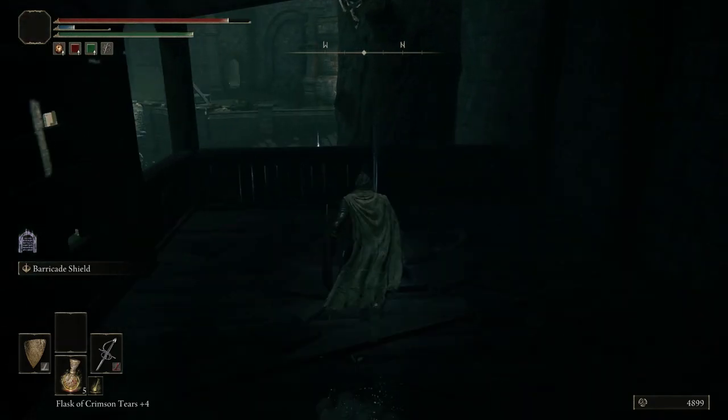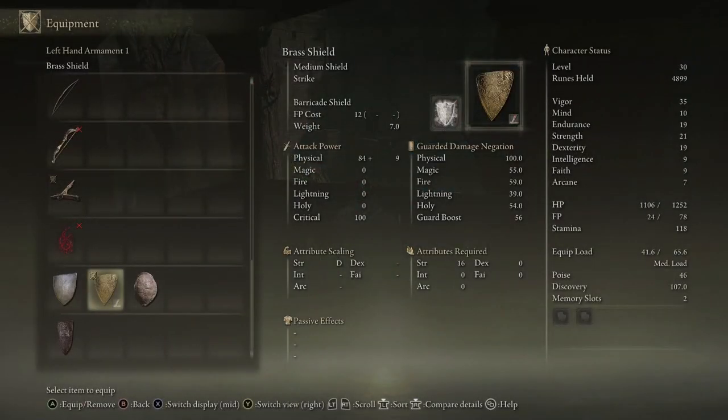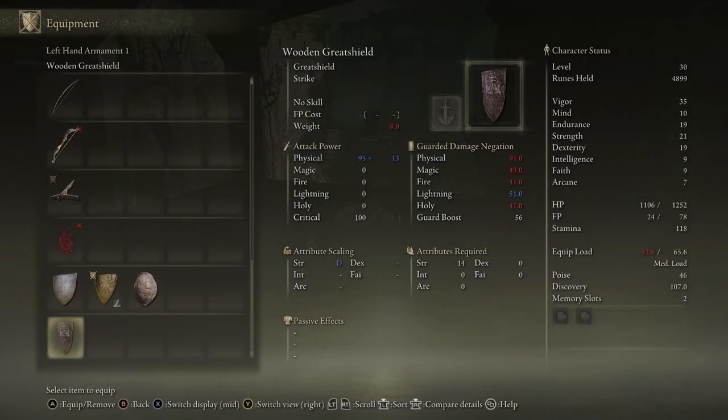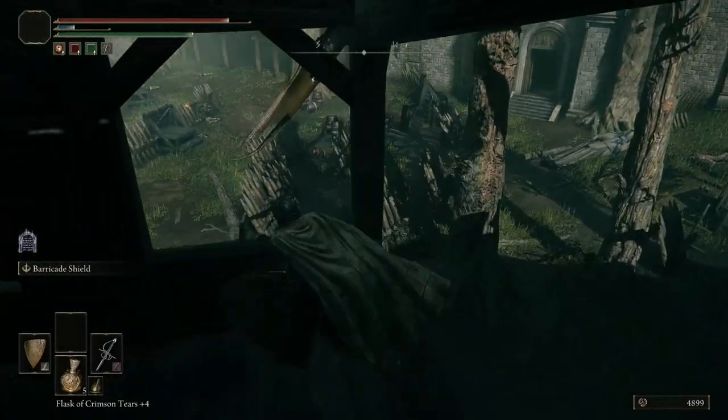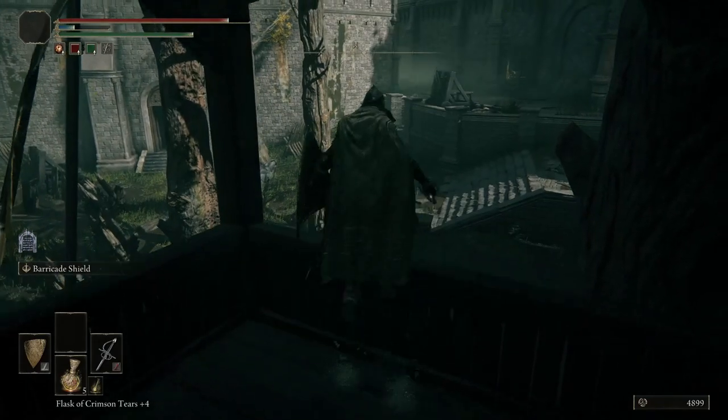We're going to make our way up into this other little stairway — see what's here. Appears to be a Wooden Greatshield. Is that like an actual great shield? No — 91 physical damage negation. Some great shields in this game are actually great, others are — well, actually not.